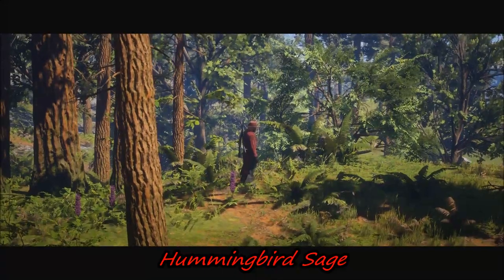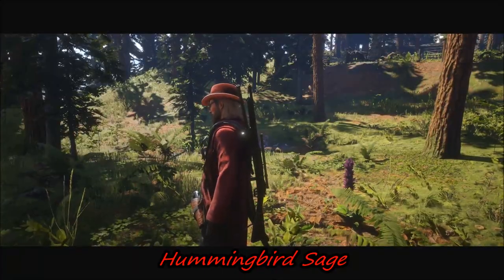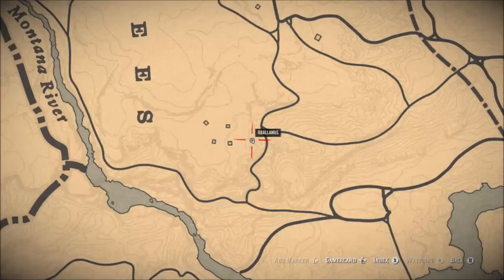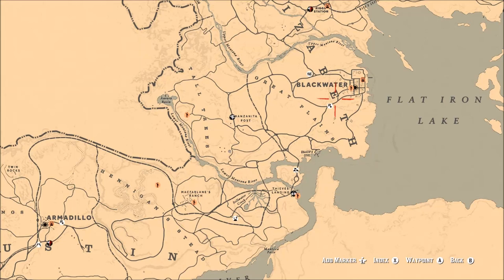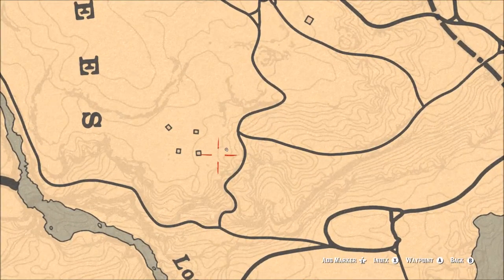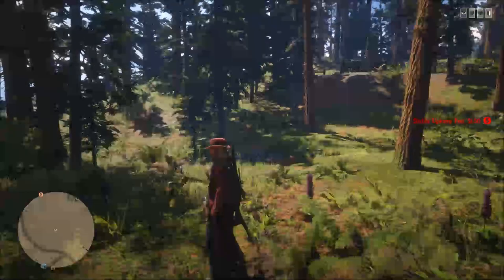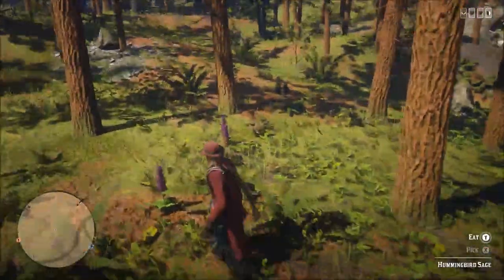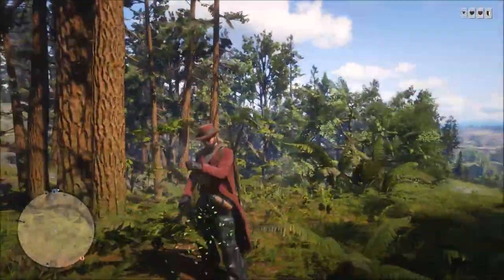Today I'm going to be showing you how to find hummingbird sage. To get to this location, head west of Blackwater — you can also fast travel to Manzanita Post and head south. There are four broken down buildings right here on the map, and there are a ton of different herbs that grow here, including hummingbird sage. This is a great spot to get your hummingbird sage for your dailies.